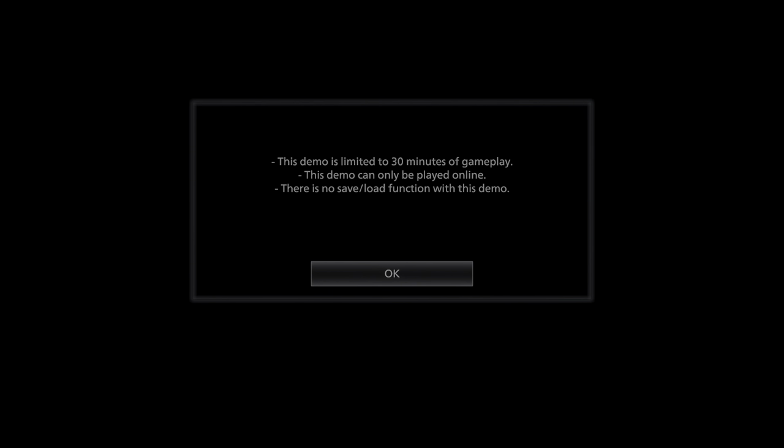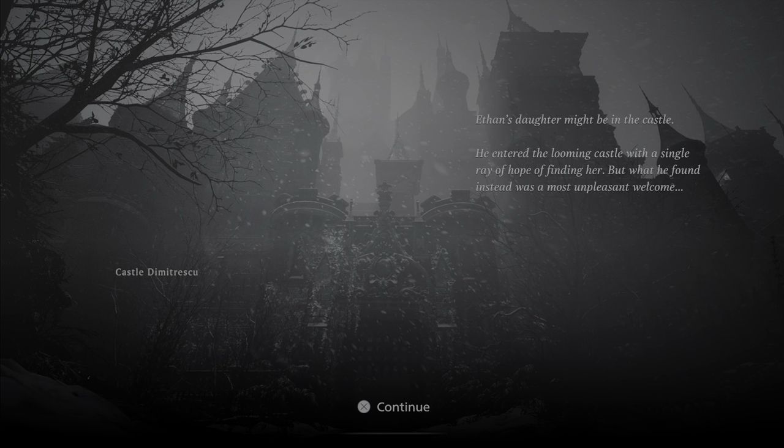Okay, so this demo is limited to 30 minutes of gameplay and can only be played online — I want to know why there's no save/load function. Ethan's daughter might be in the castle. He entered the looming castle with a single ray of hope of finding her, but what he found instead was a most unpleasant welcome. Castle Dimitrescu.